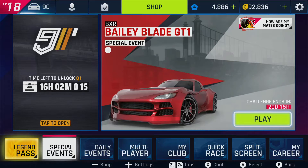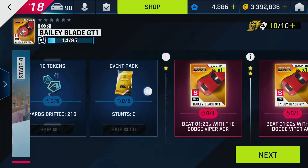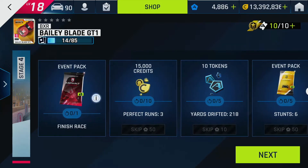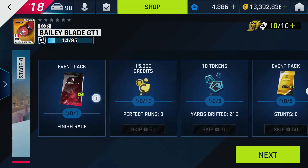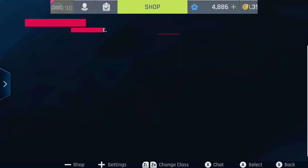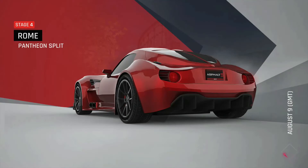Today we are looking at Stage 4. Up to four stars with the Dodge Viper, six stunts, yard strips, perfect run. If you're struggling after you get the time, putting it into touch drive guarantees you a perfect run. But we'll focus on time first.